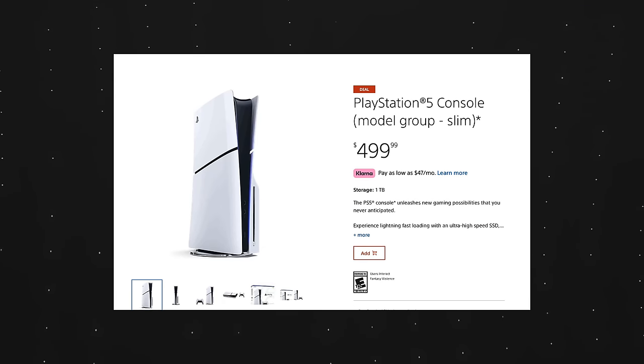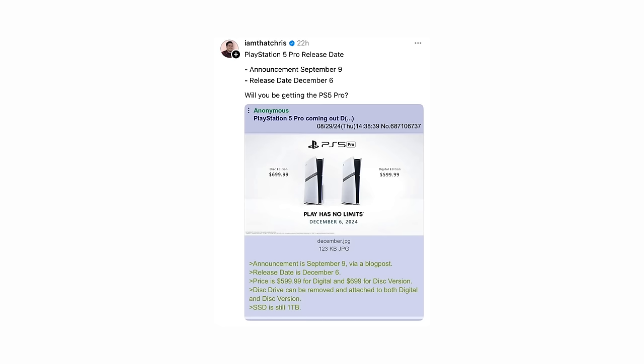If you already have a PS5, I wouldn't worry too much, but if you're on the fence about getting a PS5 at all, I'd highly recommend waiting for the Pro. The PS5 Slim currently costs $450 for digital-only and $499 for the optical drive version. The PS5 Pro is rumored to cost between $550 and $650 — I think $600 is the safest bet, adding $100 over the Slim for a beefier system.